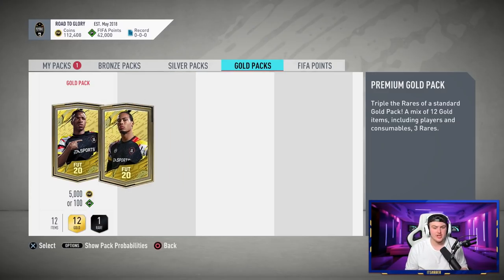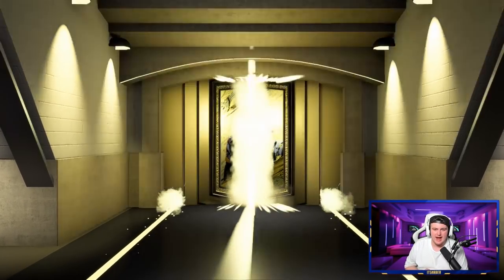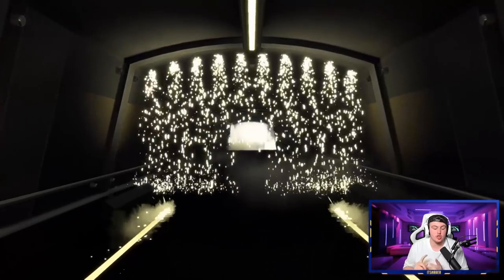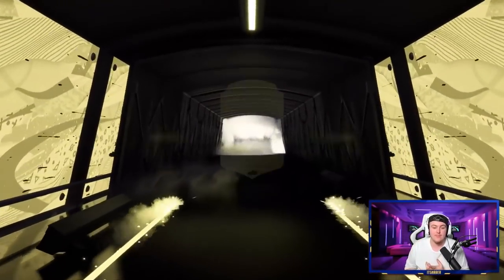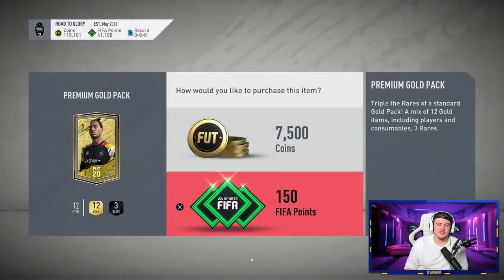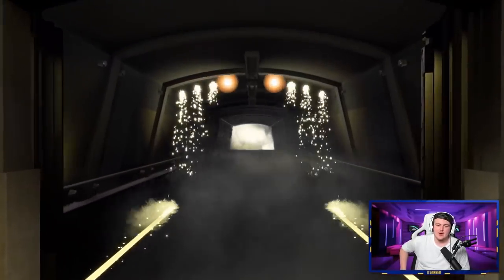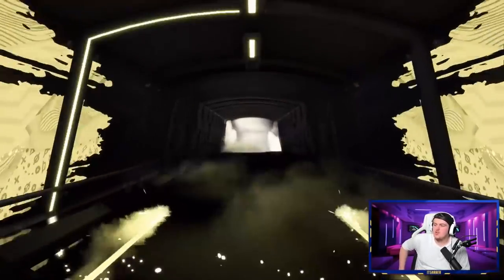We've just hit the halfway mark of the initial 84,000 FIFA points and we've got 112,000 coins just from discarding players and not even selling anything I've actually packed. Good start. Hopefully we can build on that as we move forward because I've only been discarding duplicates and getting the coin bonuses. To get 100k from that already is actually a really good start. We're on another one of those dry streaks again where we're getting nothing.